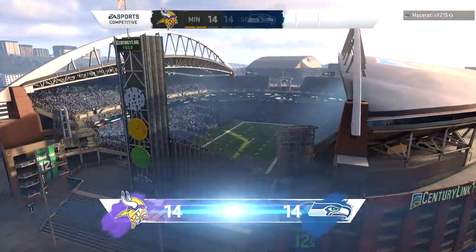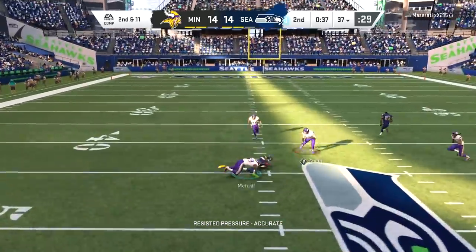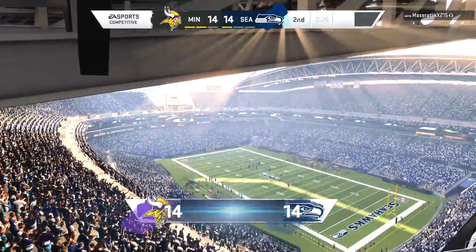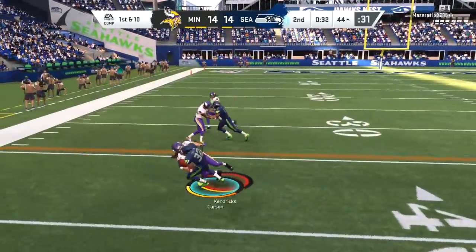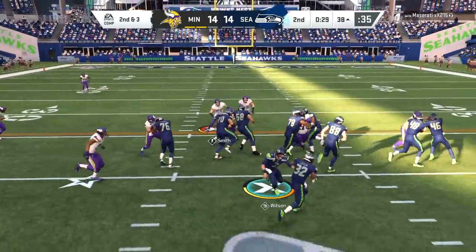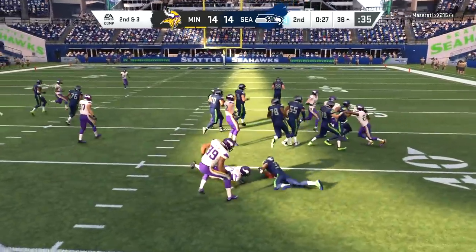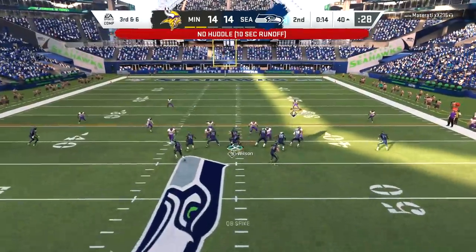This Seahawks team is officially no longer the Legion of Boom. Everybody from the Legion of Boom is now gone since Earl Thomas left, Sherman's on the Niners, Cam Chancellor retired, and Brandon Browner — who knows where he is. There's a handoff to Chris Carson. A decent gain should put the Seahawks in field goal range but puts them out of timeouts.